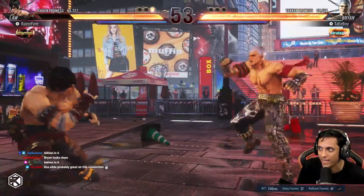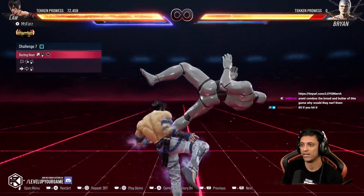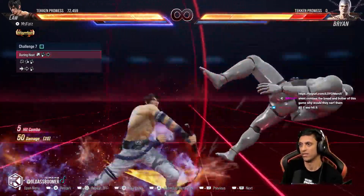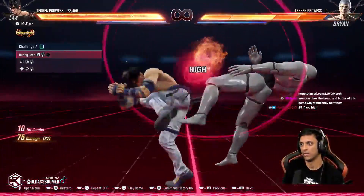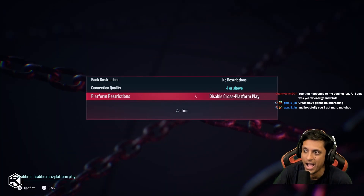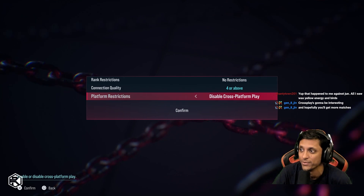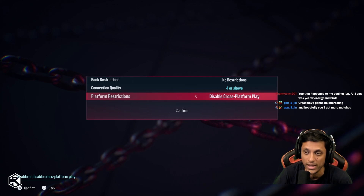Number four: cross-platform play is going to be enabled for the first time this weekend. This means that PC, Xbox, and PlayStation will all be able to play against each other. If you happen to have issues — say you're on PlayStation 5 and you're having issues with other systems — just disable the setting and play with PlayStation 5 only. But I suggest everyone try this out, and we'll see how cross-platform play actually works in this game.